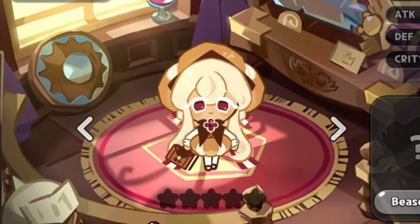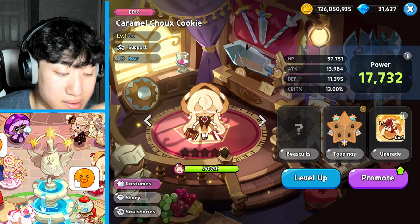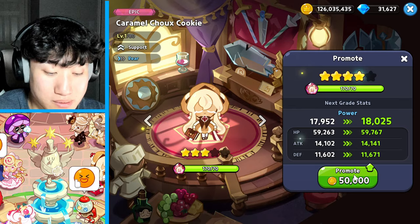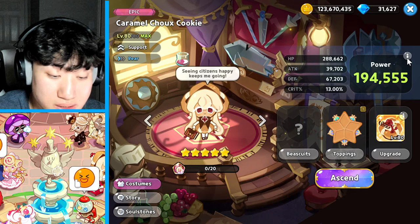Alright, here we go - Caramel Shoe Cookie, our latest support. We got enough for the five-star promotion so we're going to promote her. Some people are saying she's not great, some are saying she's decent, some are saying she's useless. I guess we'll find out. We got enough for five stars, so that's done. The skill looks very simple - let's take a look.